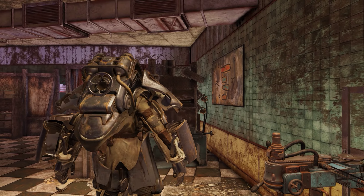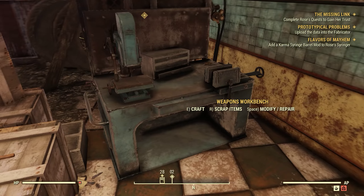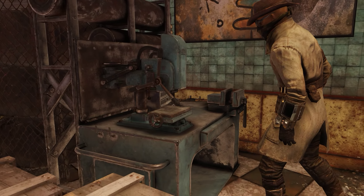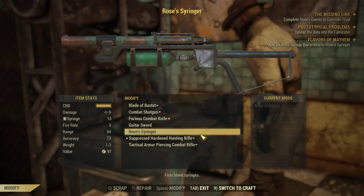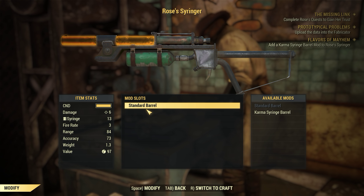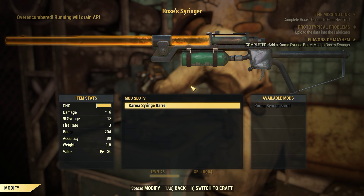Right, we've got to get our power armor so we can craft. We actually wanted to modify and repair. Cool, we actually had everything we needed.